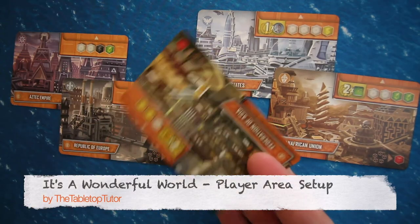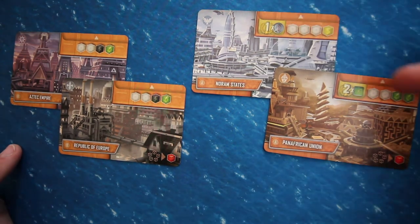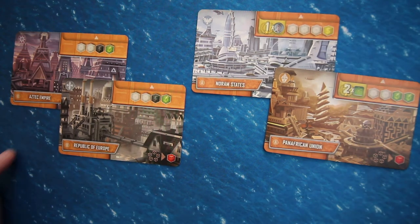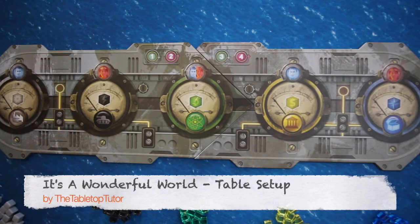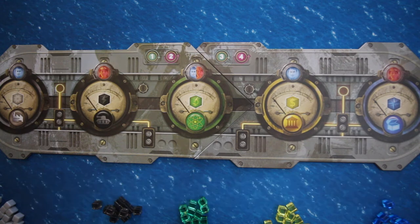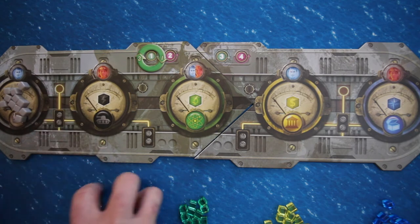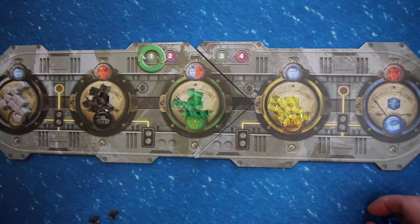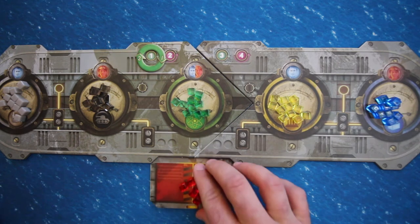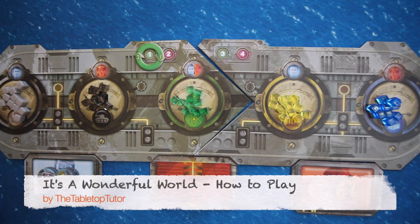Each player takes an empire card. All players should decide whether to use the A side or the B side. The A sides are all unique and give each player a different goal. The B sides are all the same, giving players the same starting point. Place the game board in the center of the table. Place the round tracker token with the green 1 to 3 side face up. Place your gray, black, green, yellow, blue, and red resource cubes in their designated spots. Your blue financiers go here, and your orange generals go here.